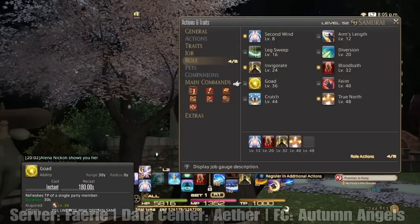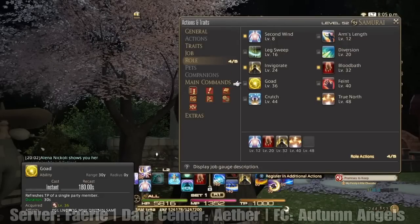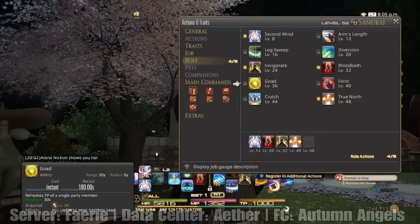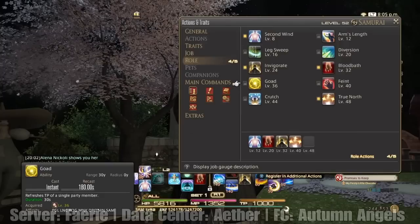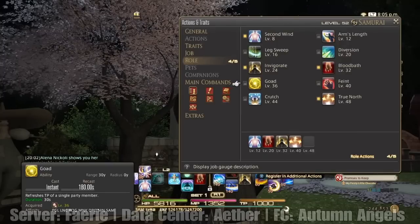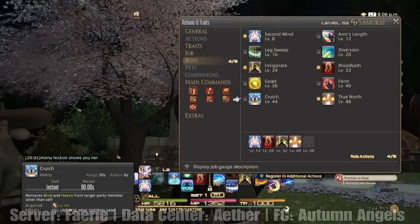I don't have Goad on here as you guys can see, but I would definitely recommend using that because, like I said, speed runs — you're spamming AoE moves and they use a lot of TP. So you want to be able to restore the TP of your party members as well to keep things going efficiently so you can get those runs done quickly.